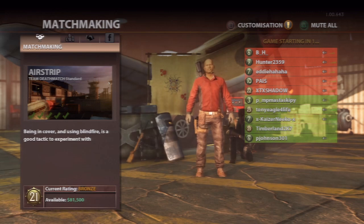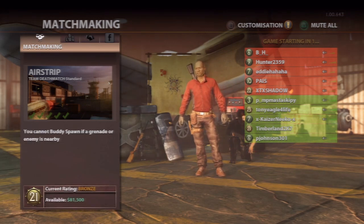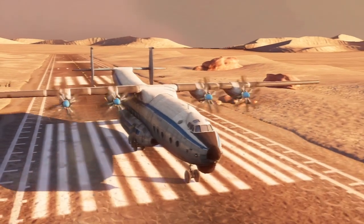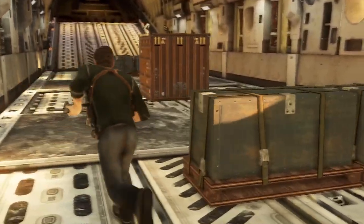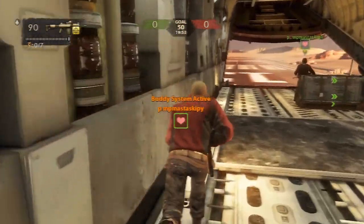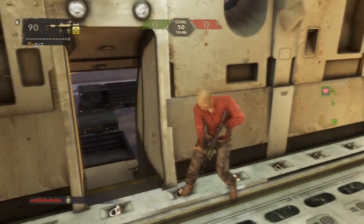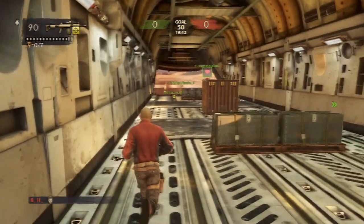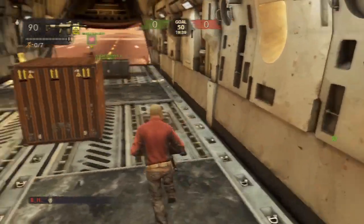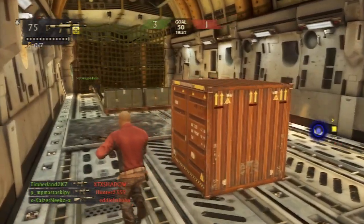Right now, we're going to load into a match. The most important element of Uncharted 3 is positioning. Immediately when the match starts, you want to set out to get the best position that's going to give you advantage over your enemies. Since I'm a hero, I spawn in the plane and the rest of the guys are outside trying to get in the plane to kill us. Since this map has 3 entrances, you want to make sure there aren't any guys trying to flank behind you. The more experienced players will probably try to get behind you if you're not paying attention.